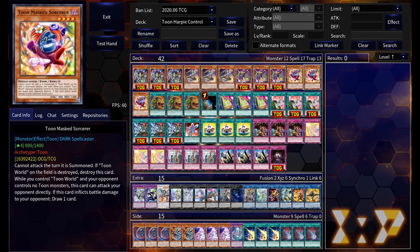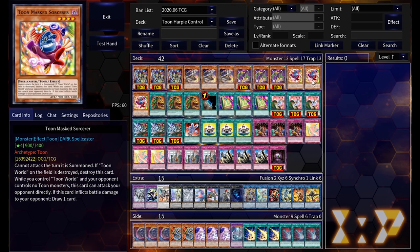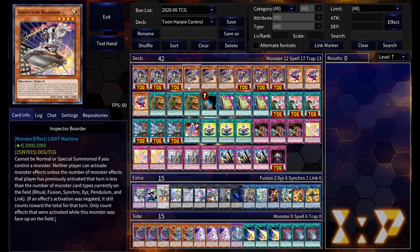Rounding out the Toon monsters, we have Toon Masked Sorcerer, who also helps with advantage because when he attacks directly you get to draw one card. However, him and Toon Harpy Lady do suffer from Toon summoning sickness, so be careful. Also bear in mind Toon Masked Sorcerer has pretty low ATK, so even though he might not get killed depending on your board state, you'll probably still take a bunch of damage as your opponent slams into him.